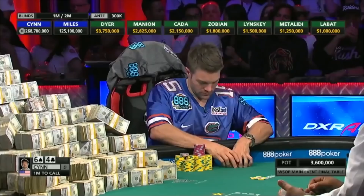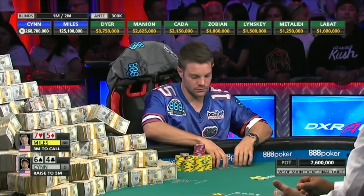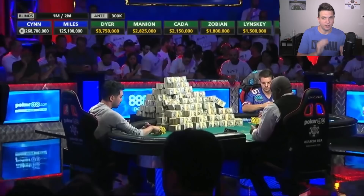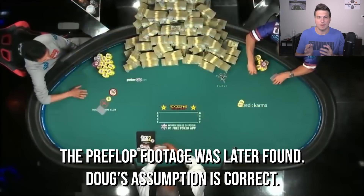Let's go ahead and jump into the action. This hand opens with Sin holding more than a 2-1 chip lead. The footage we have actually begins at the flop, but it's pretty easy to decipher what happened pre-flop. Given that the pot is a little over 10 million and the big blind is 2 million, I'm going to assume the button opened to 2.5 blinds and the big blind called.